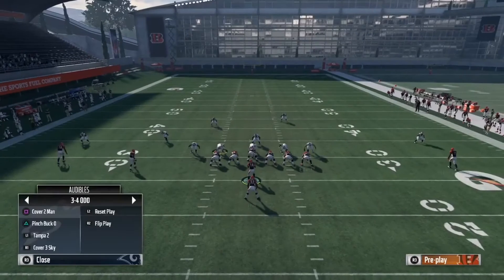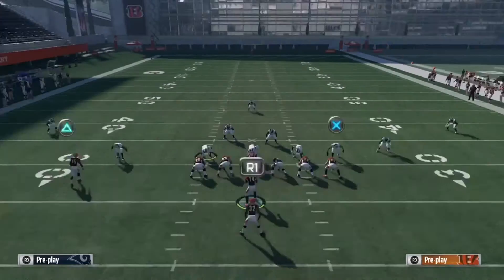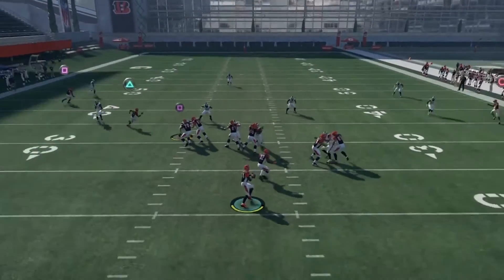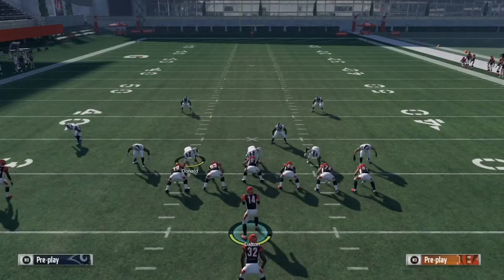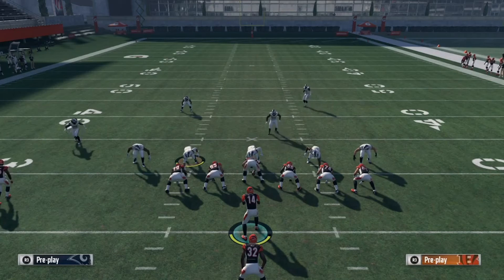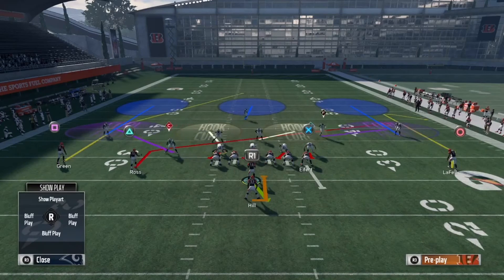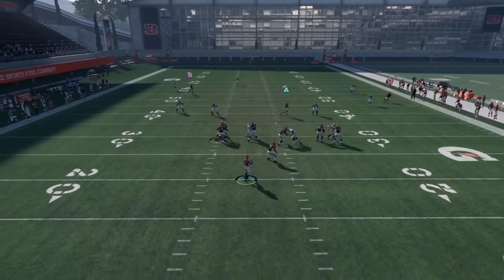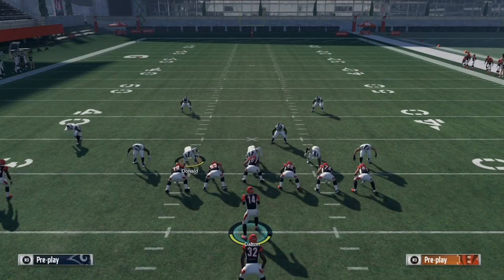Now I'm showing you against Cover 3 Zone — same setup. Put Circle on a comeback, you can put Triangle on a slant or keep his route, or even put him on a streak if you want. Snap the ball and throw to Square — rack catch it and go to the crib. That safety will be frozen for a sec, but sometimes the safety will make a play. Most of the time he won't get there. We'll run it one more time: Circle on a comeback, Triangle on a slant, switch to Cover 3 Zone. Snap the ball, throw to Square — he gets wide open. If you have a good enough QB it'll be a good throw — rack catch it and go.